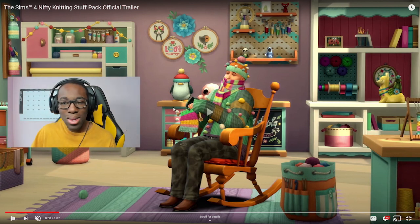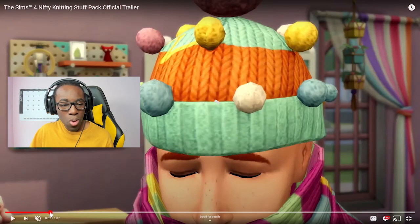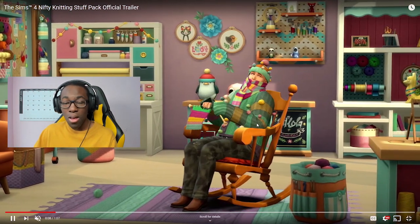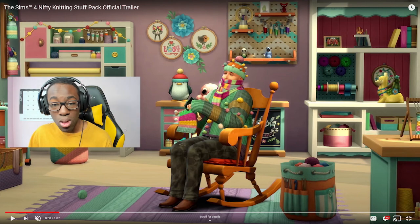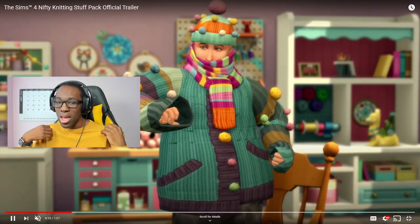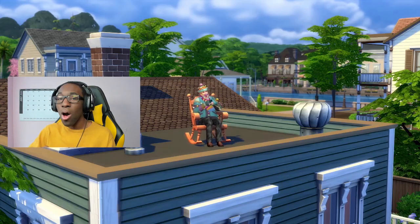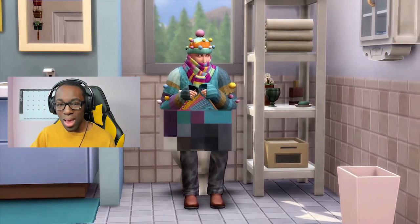I saw all that yarn and I was like, do I buy it or not? I want to knit things even though I cannot knit. But the way the sim transformed from a basic look to basically straight-up full-effect knitting for days — like you're warm enough — the vibe is really cool. The hat is a vibe. He's like, I think I have a little bit too much going on, let me just knit some more.